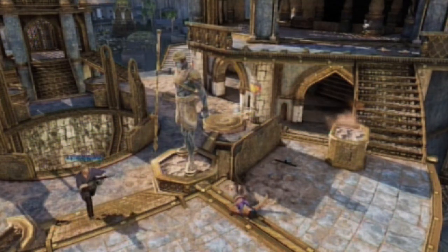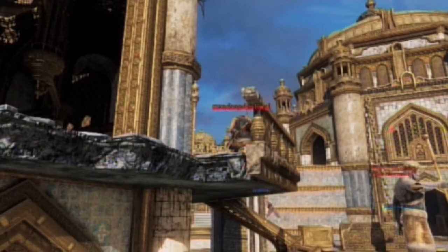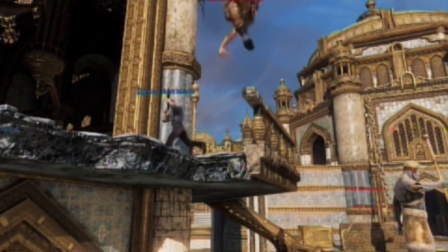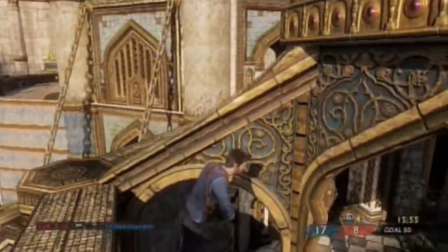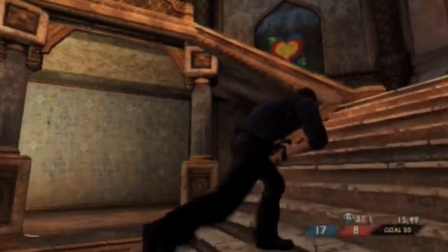Here you can see the villain spawn point. Like the hero spawn point, it sees a little bit of combat but not loads. You can hide out here and people do spawn here, but as with the hero spawn point location it doesn't always help — as this guy found out. Owned!